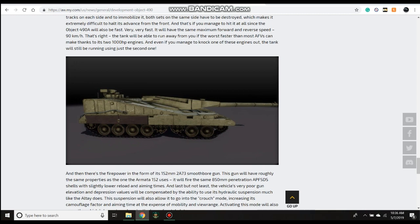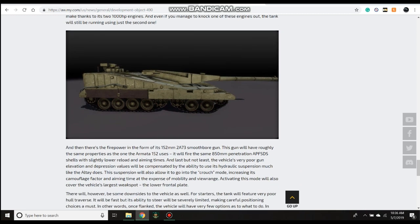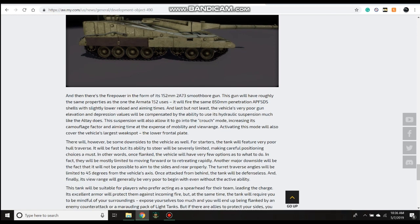It is really insane — just a crazy vehicle. It does get a crouch mode, which is part of that hydraulic suspension, used for example on the Object 279. While we do have other hydraulic suspension in the game — the Object 279 and the BMD series can lower their vehicles to the ground — that increases rate of fire and accuracy and raises camo factor because it lowers the profile. This vehicle will be able to do all that and get all those benefits.